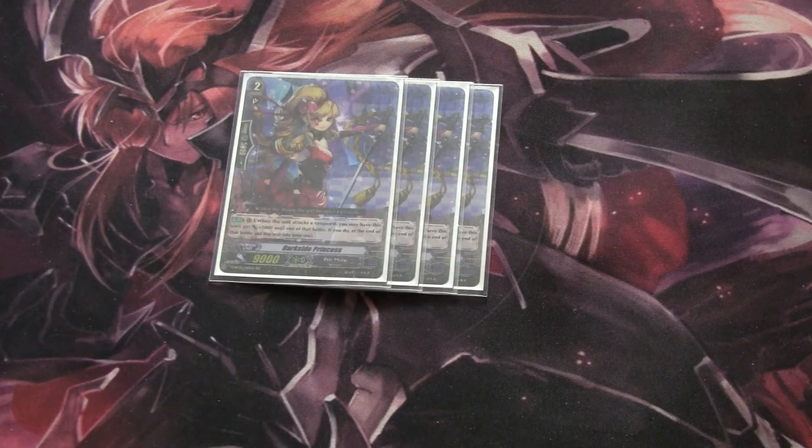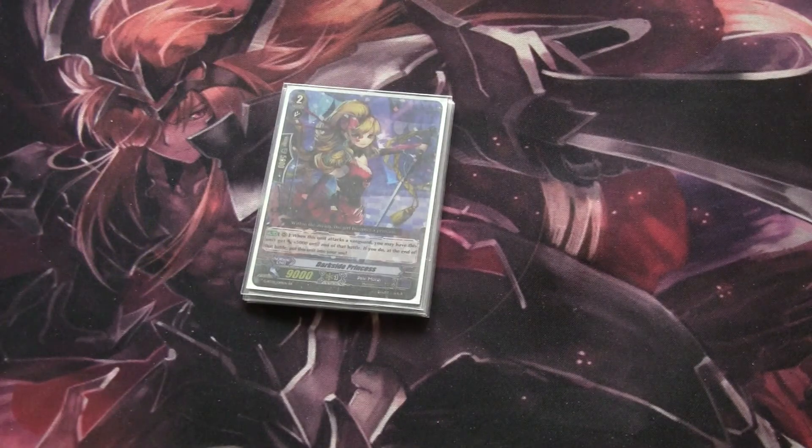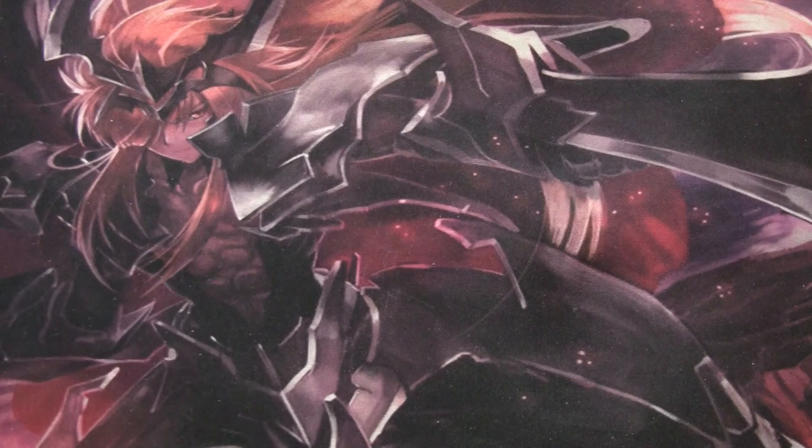Next we run four Dark Side Princess. Her skill is: when this unit attacks a Vanguard, you may have this unit gain plus 5K until the end of that battle, and at the end of that battle put this unit into your soul. She's very good and not Generation Break limited, so you can use it as a bit of a rush. She's also very good because she goes back into the soul at the end of battle — you can attack with her, get the power boost, go back into the soul, and then use Harry's Generation Break 2 skill or Jacqueline's skill to call something else out in her place. With Harry's skill she's 19K by herself, and then if you have a boost anything like that, very good.